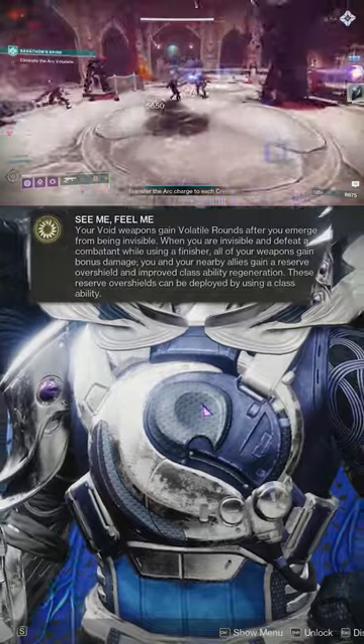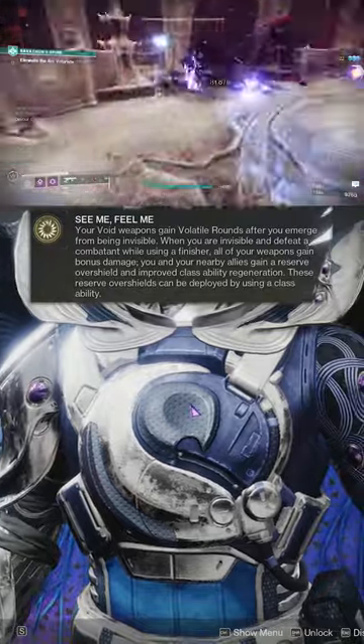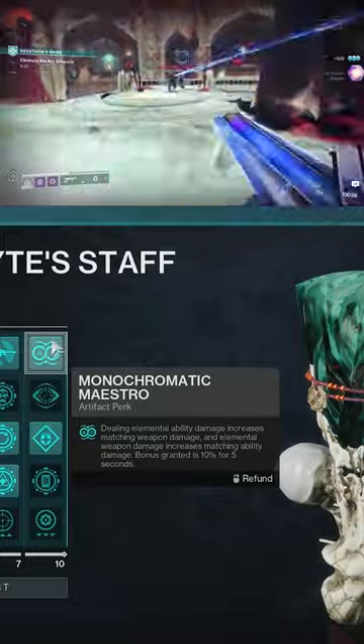The main thing with Gyrfalcon's Hauberk is that when you come out of being invisible, your Void Weapons gain Volatile Rounds. Under the artifact, make sure to grab Monochromatic Maestro.